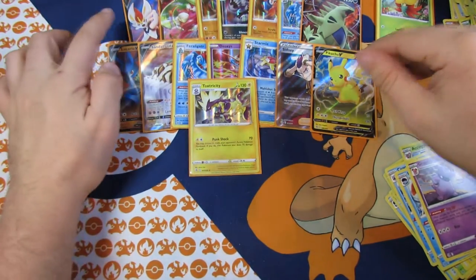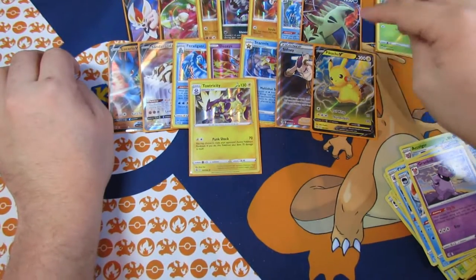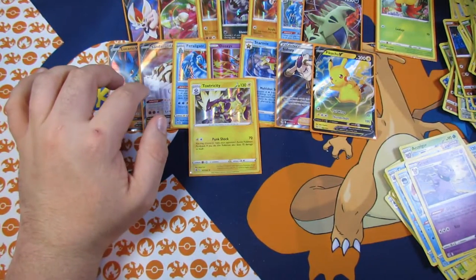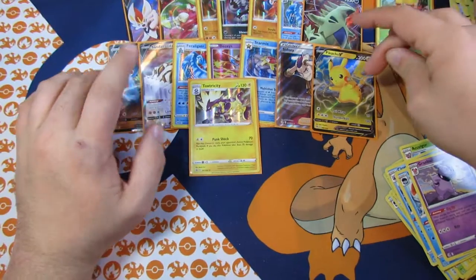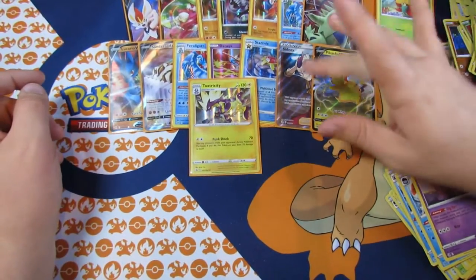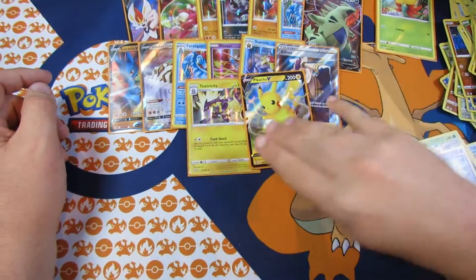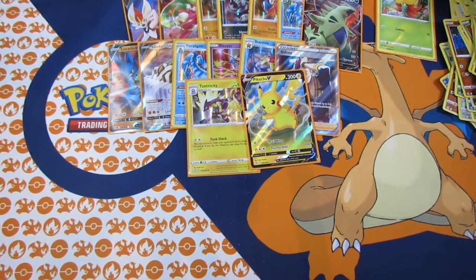Let's go over it. Cinderace V, Taranisa V, two Landorus, Obstagoon, two Falagaers, Trantal V, Lucario V, Shataconda V, Deoxys, Sidney Full Art, Tx2 V, and Toxtricity two. Way too many holo rares for my liking. I guess that's the way it goes — it's a risk you take when you're buying booster boxes.